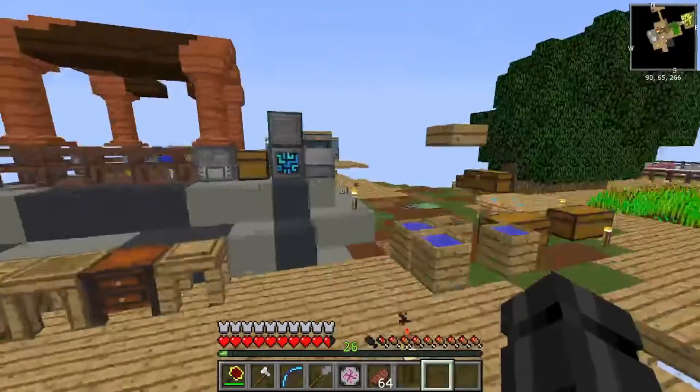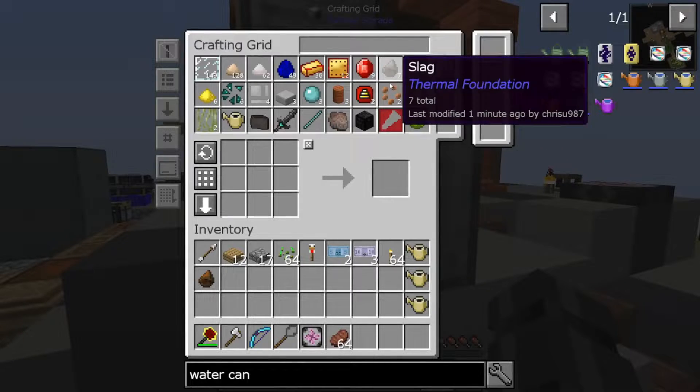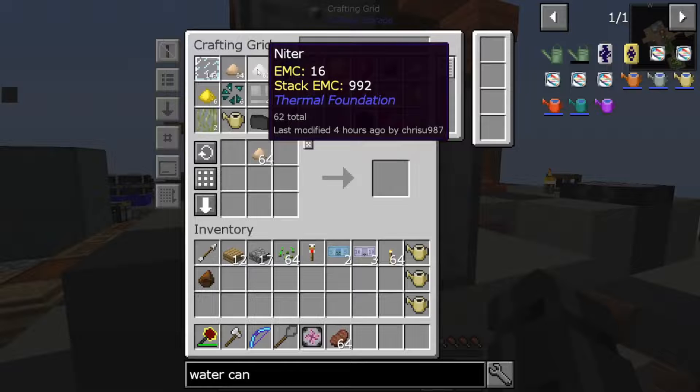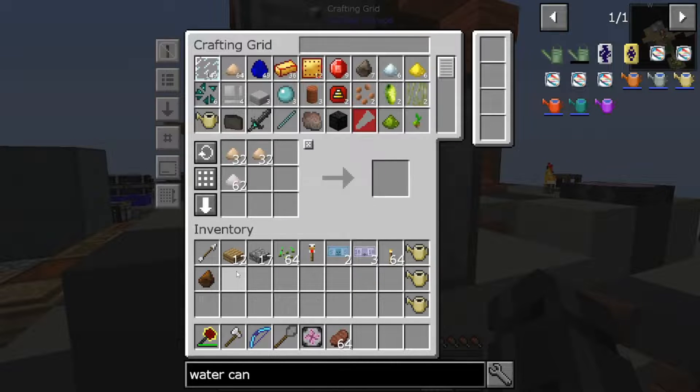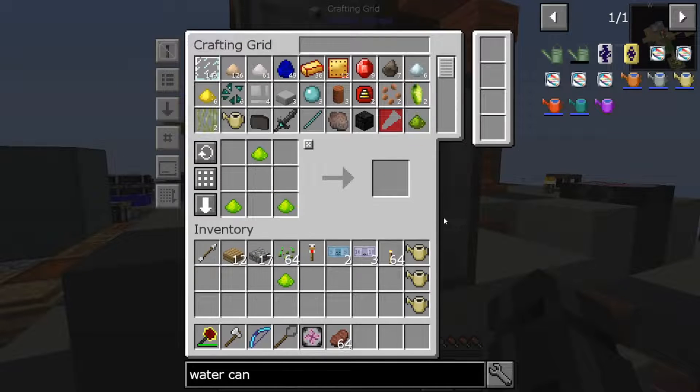Let's get that in here - sawdust and niter. Rich slag, there we go. Now it didn't really help, so we need to get the chirothium thing done.